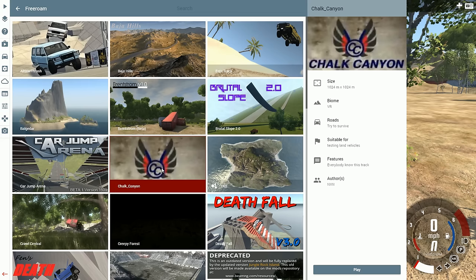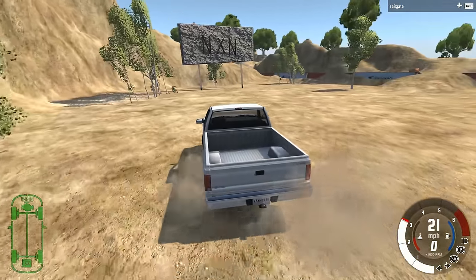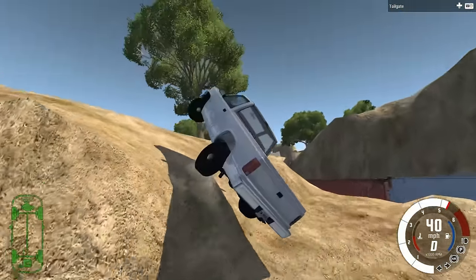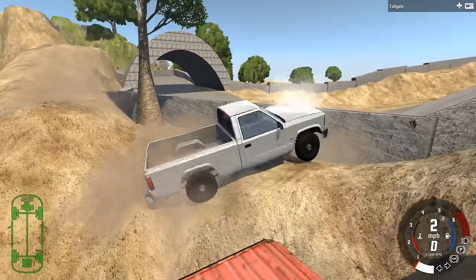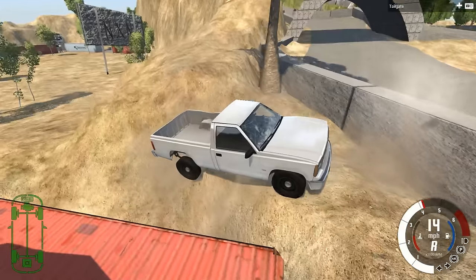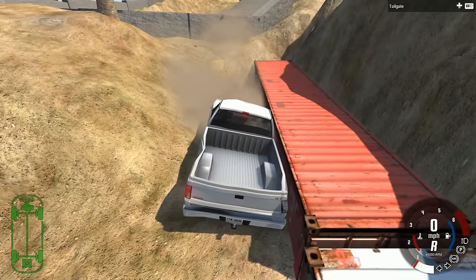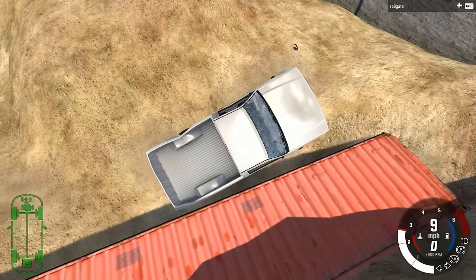Hey, this is YBR with BeamNG Drive and today we're gonna be taking a look at a map called Chalk Canyon, which starts you off right here in this little sandpit area. We could drive around this because it's where we start, but it's really not the focus of the map — the focus is that road, which I almost flew onto, but we can't get up from this angle so we're gonna back down from here.